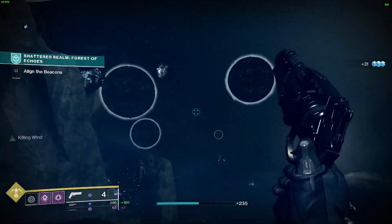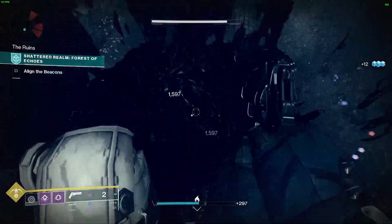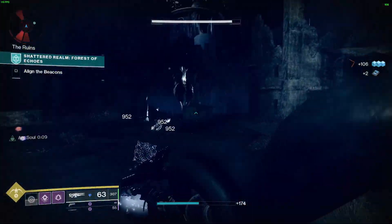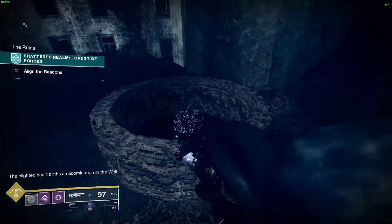After that, there will be multiple blights along the pathway back down towards the center of the map. Before making your way to the center itself, you will notice a water well. After destroying all the blights in that area, drop down into this well. Down here will be some adds and another boss waiting for you. This is the second ascendant mystery.